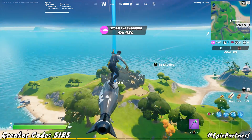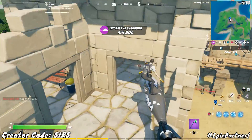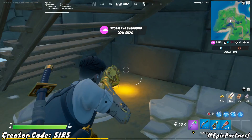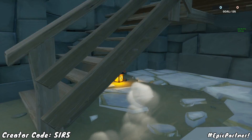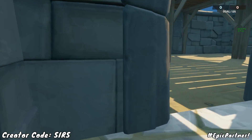Getting closer, you can see that the location is this broken down castle, and as soon as you get here you just want to start looking around for some of those gnomes. One shows up right beneath the staircase in the middle, and if we switch over to replay you can see one of them right here, so just go up to it, collect it, and you'll be working towards the challenge.